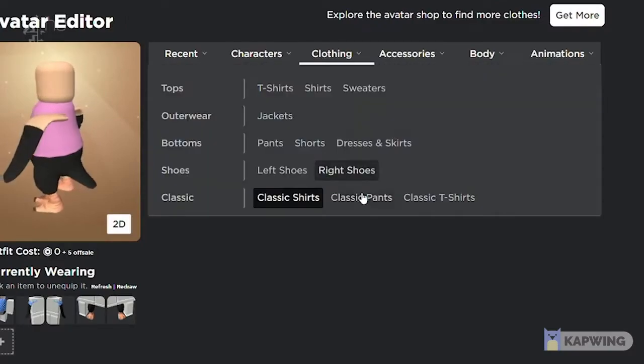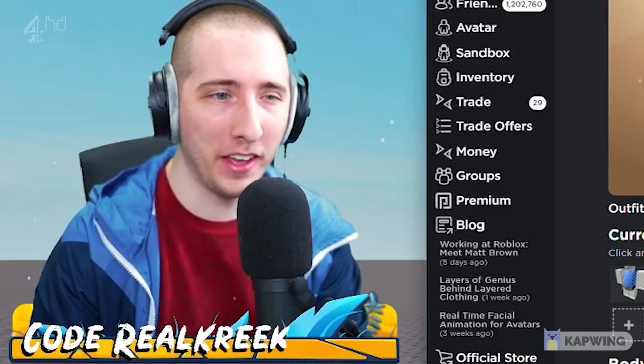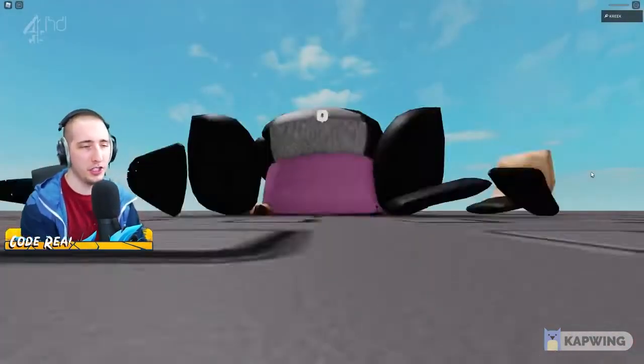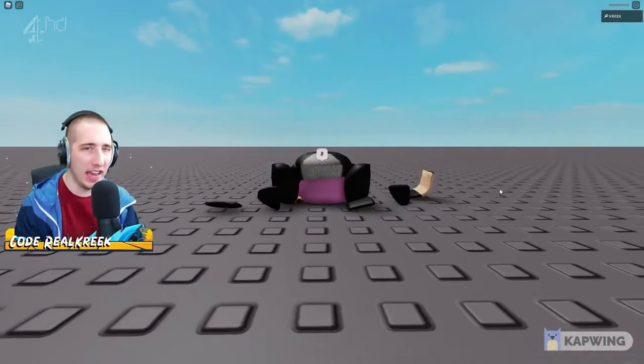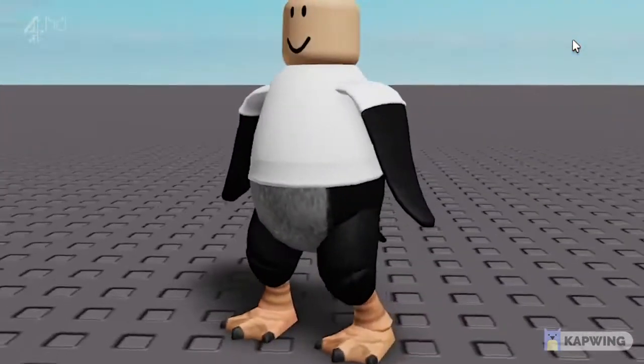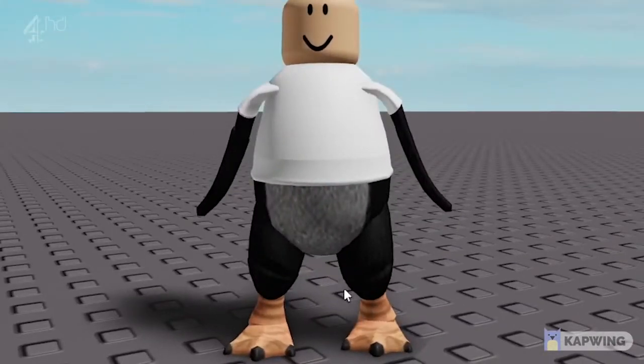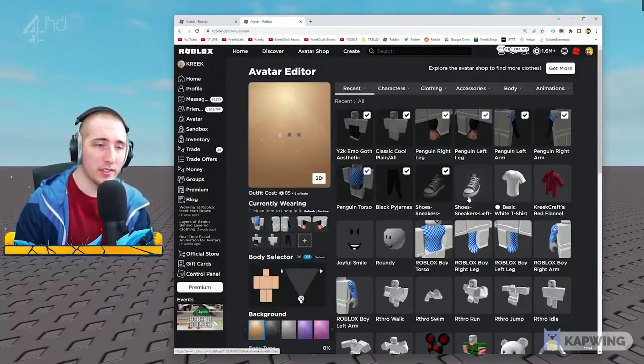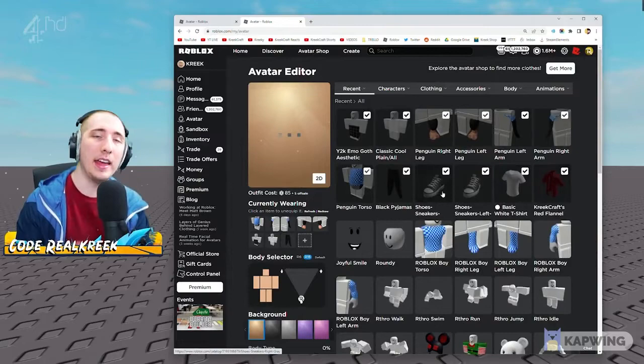If I put on some classic non-layered clothing - let's reset and see what this looks like. Even though I'm wearing a shirt and pants, part of the avatar doesn't get covered up. The pants aren't even showing visually, even though technically I am wearing them - you just can't actually see them.